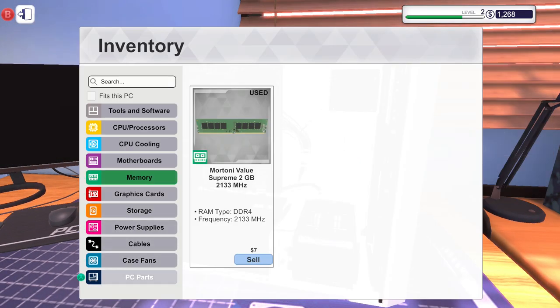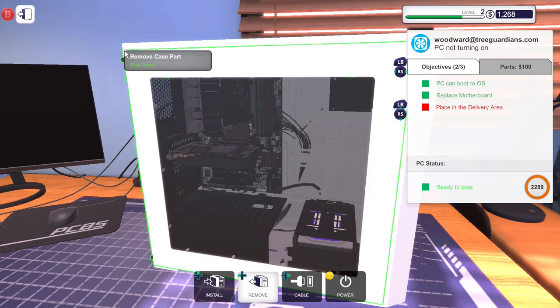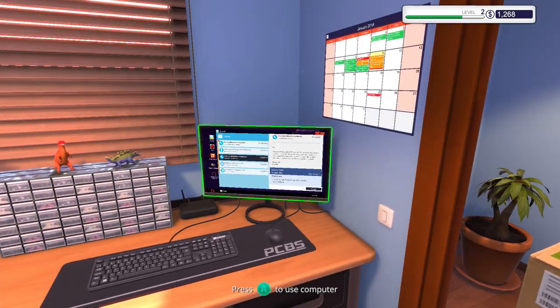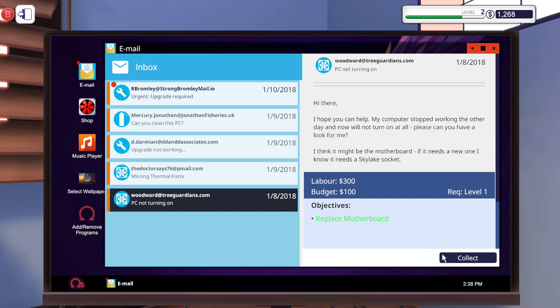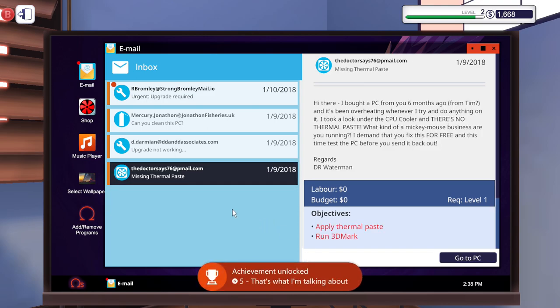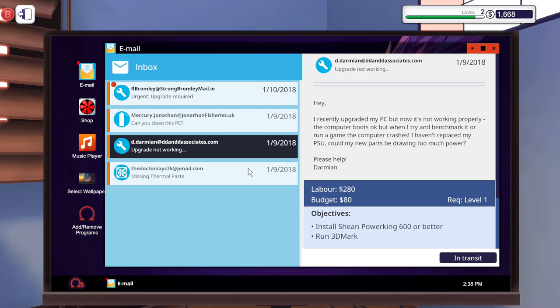The only thing left is to install the side panel. You have a fully repaired computer going to a customer who's going to be really happy. We're going to make ourselves some money — and we have another order. This customer says they recently upgraded their PC but now it's not working properly. The computer boots okay, but when running a benchmark or game it crashes. Seems like this guy just needs a replacement power supply. We got ourselves some money and also an achievement — complete 10 jobs!